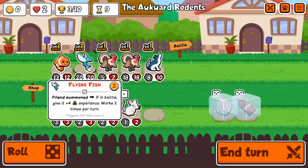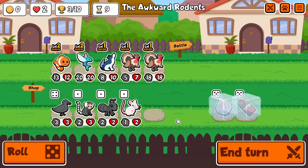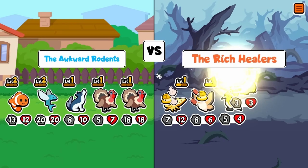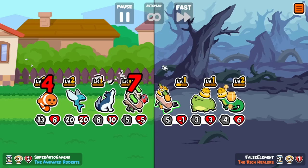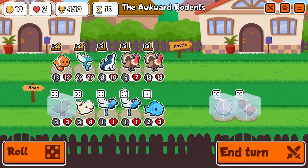We've got a slight logistical issue with our team — maybe Flying Fish needs to be in the back. We're huge compared to this guy though. Wolf didn't even die; it didn't matter. We're still winning.